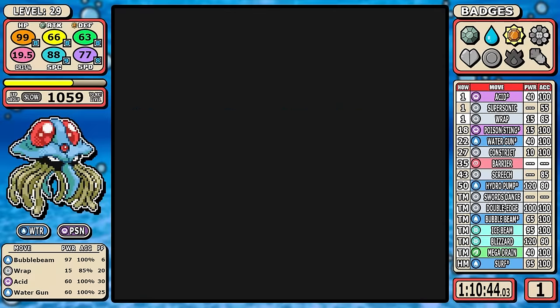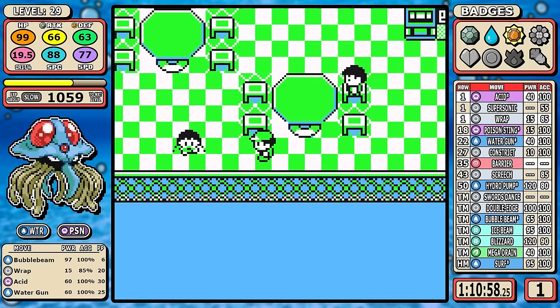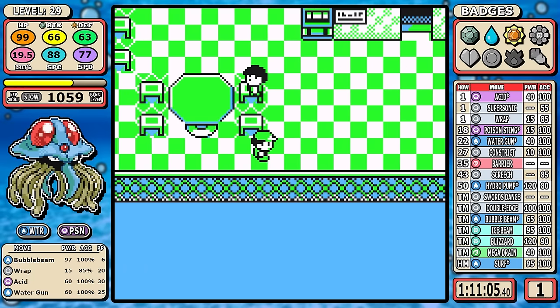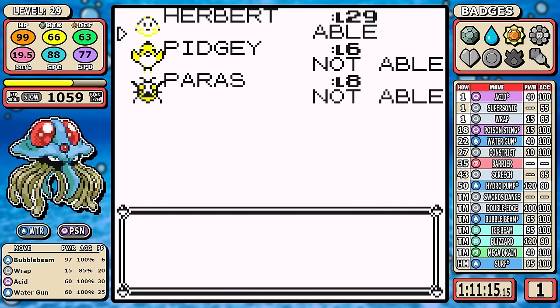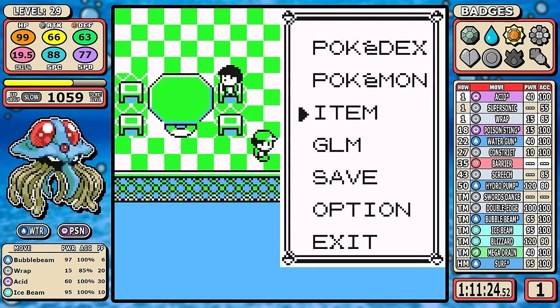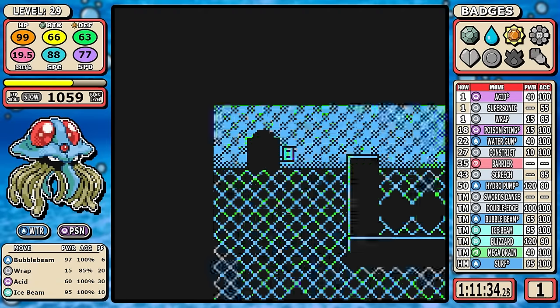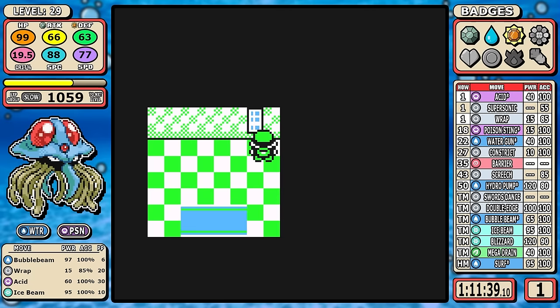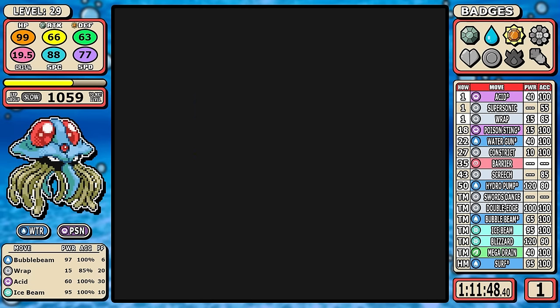We're not doing any extra TMs in Celadon. The only singular thing outside of picking up the Fresh Water is getting an extra Fresh Water so I can get Ice Beam. I'm usually an advocate for Blizzard — if you can hold off, Blizzard later is overall better — but for Tentacruel, Ice Beam is really good because we don't have much coverage right now, and Ice Beam can save us a lot of time before we eventually get Blizzard.